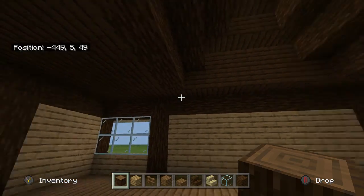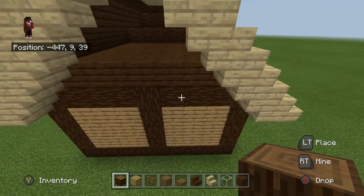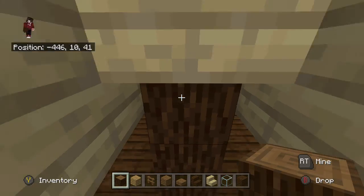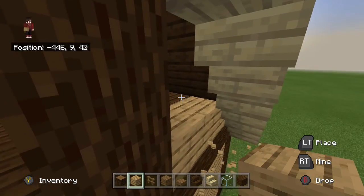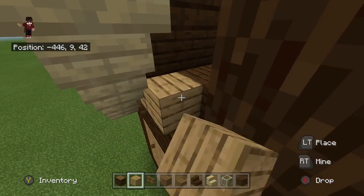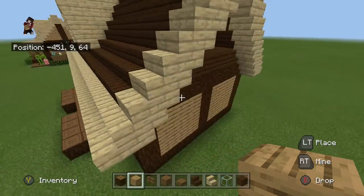Once your roof is laid down nice and smoothly, head outside and around to either side of the house and break that middle block. Raise the beam going all the way up, then remove those blocks and replace them with oak wood planks. Take it all the way up, making sure you cover everything to make it look nice. Do the exact same on the other side.